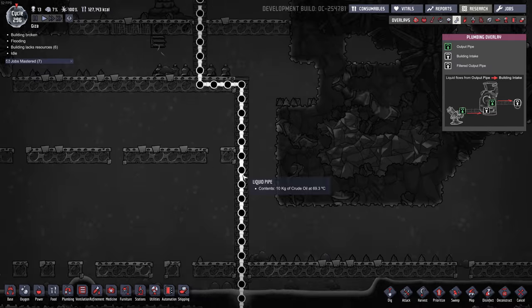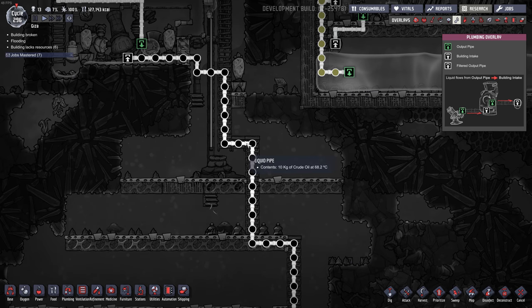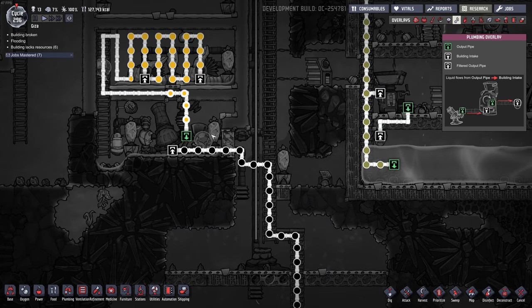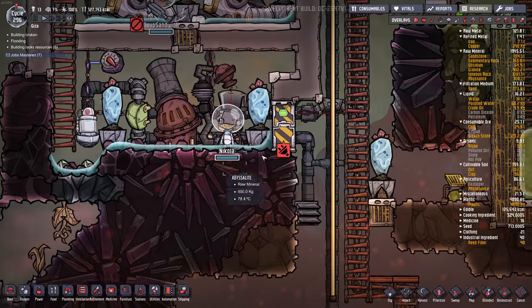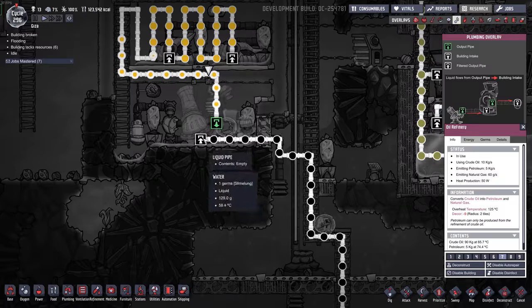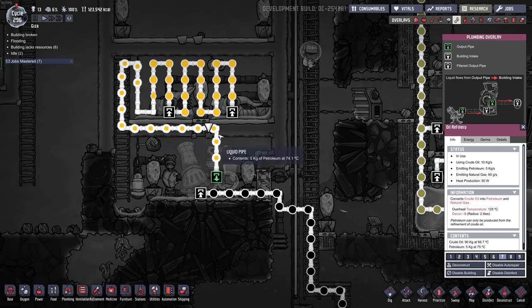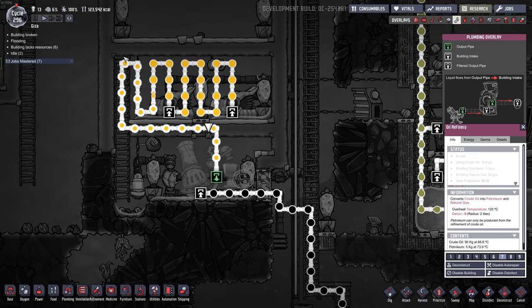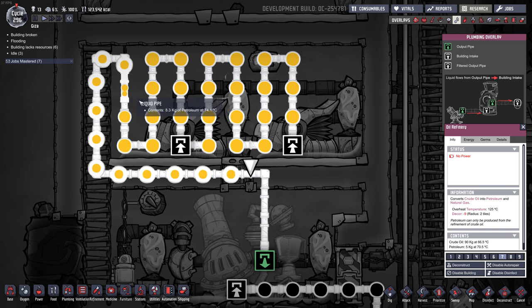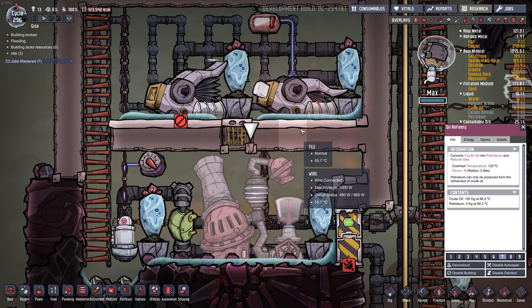We're sending the oil up this way. I used granite pipe up until about here because it's okay if the heat escapes, then abyssalite for the last bit. Our dupes are manually running the oil refinery, which takes oil and exports hot 74 degree petroleum. The pipe is all abyssalite, and I made a little loop here — it's not really a radiator because it's abyssalite — but it lets the dupe fill up the pipe and then the plastic maker can chew through it.